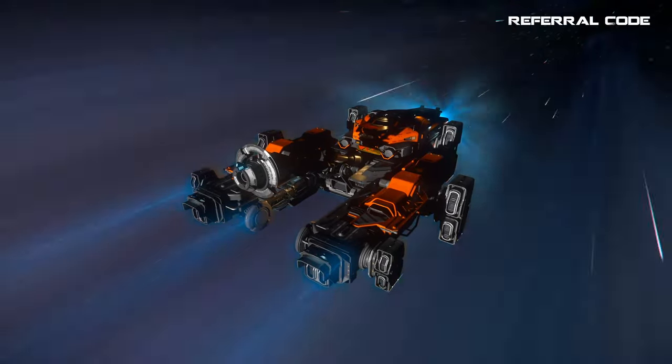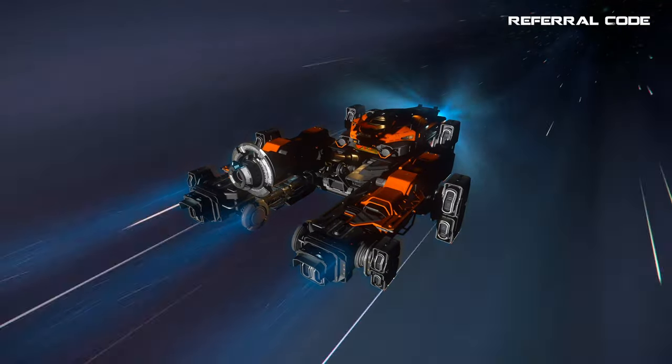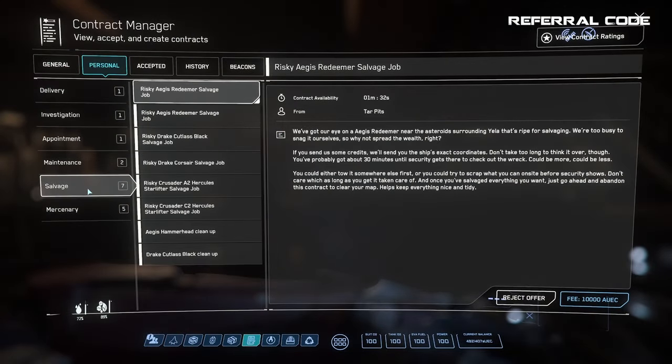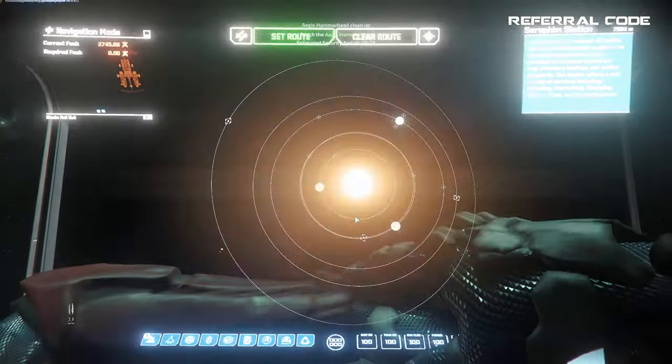First up, you want to be at Seraphim Station orbiting Crusader, or in orbit around Yila, but you will end up at Seraphim Station regardless by the end of this. Go into your missions tab, then the personal tab at the top, go into salvage, and take the Aegis Hammer Cleanup mission — it costs you nothing up front.